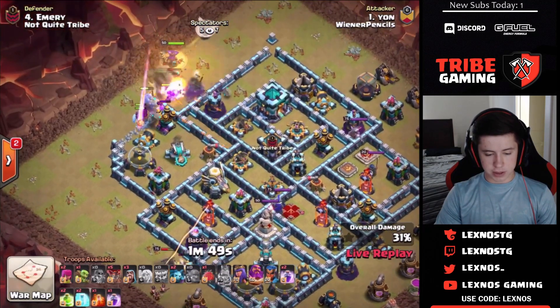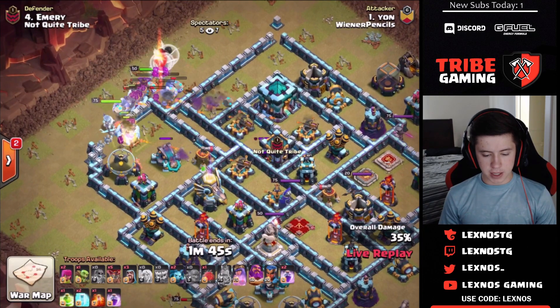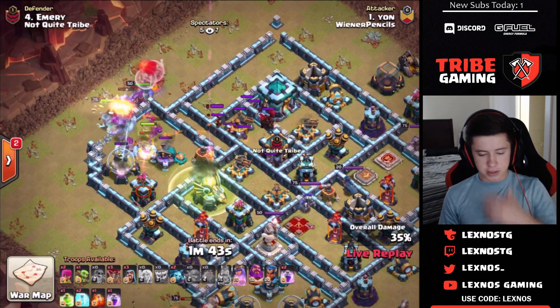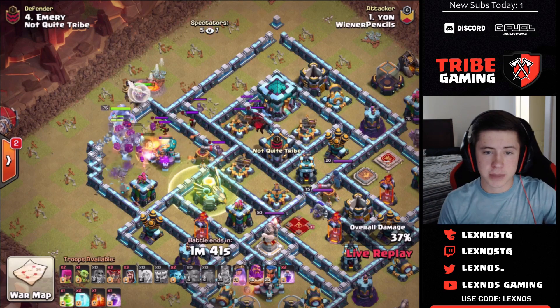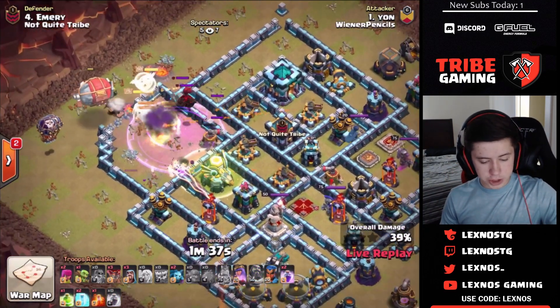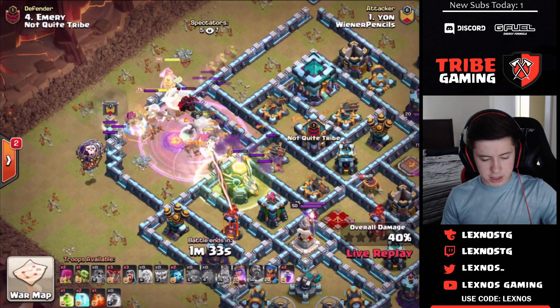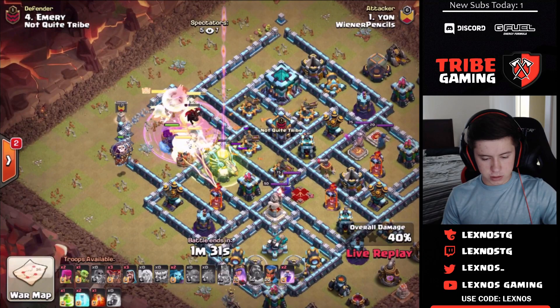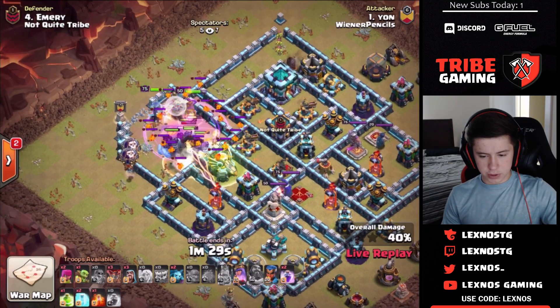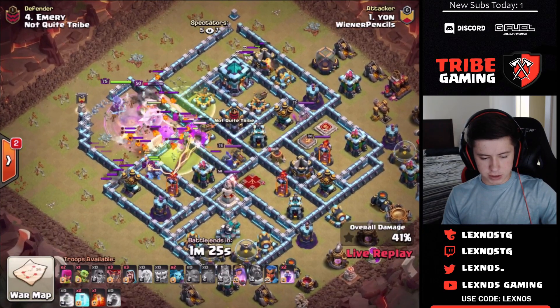King made a really nice funnel on the bottom side. The yetis and bowlers path in, headhunters and a hound again come out of the CC. He pops the warden ability, raging into the eagle compartment — but then he manually pops the blimp for some reason. That's not good for Yon from Wiener Pencils. He's going to have to save the roachamp for the town hall because of that.